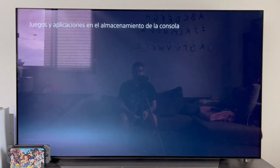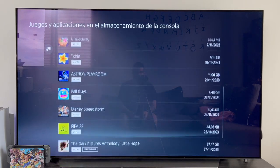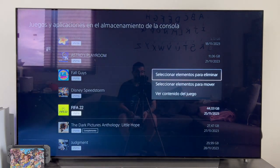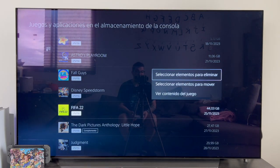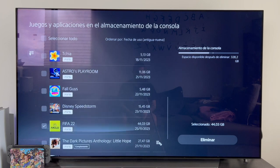Now when it loads, as you can see, we go down and look for FIFA 22. Here, as we can see, it already tells us how many gigabytes we are going to free. We press X on FIFA 22 and in the next submenu we will have to select items to delete. FIFA 22 has already been selected, and from here we could make a wider selection if we want, and we will simply have to select the game we want to uninstall.